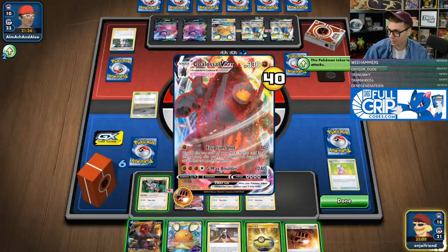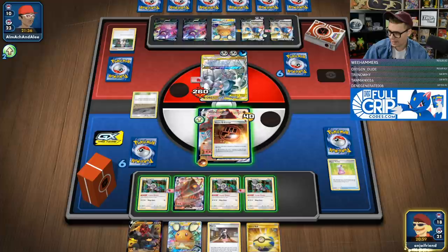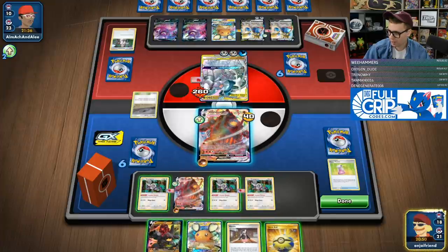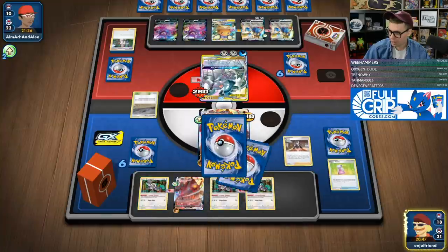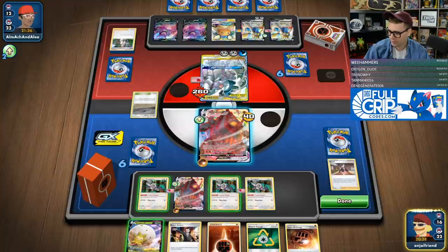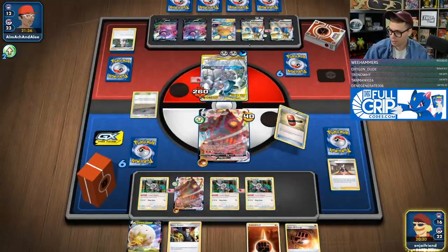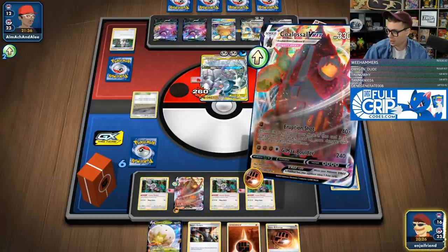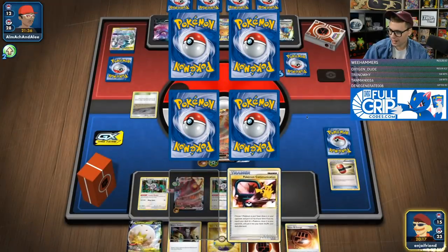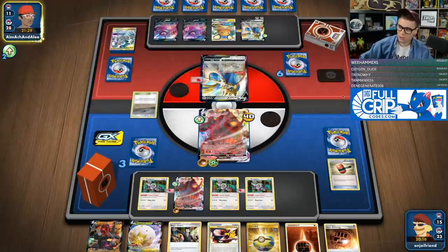I want to attach this Energy to the active. We could just Eruption Shot with no bonus if we want to. We're going to go there and then just Marnie. I know I've got Boss's Orders on the other side, and we've got Energy, so I can accelerate with Primate Wisdom. I think the Recycle Energy seems really good. We've got a Hammer too, which is fantastic. Tails — no problem. Then we just go Eruption Shot and take the knockout. Now all we have to do is boss boss game. We have Boss's Orders in hand and Energy — we have everything we need.